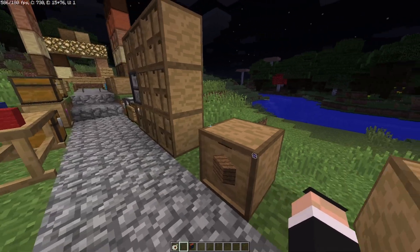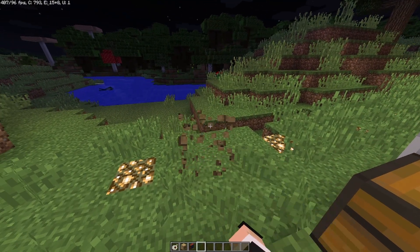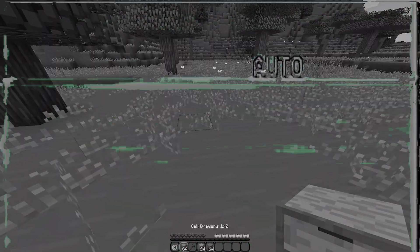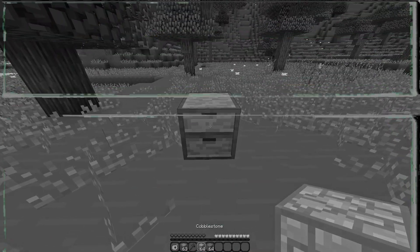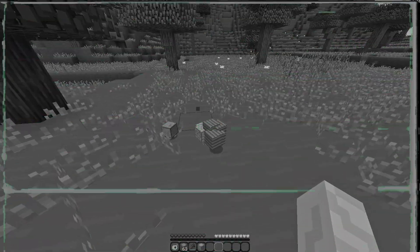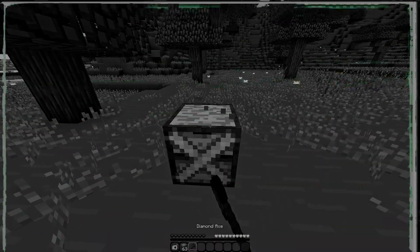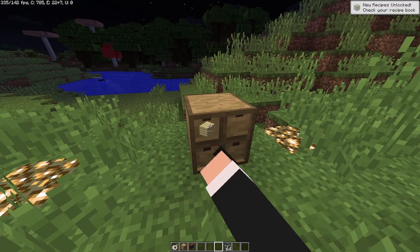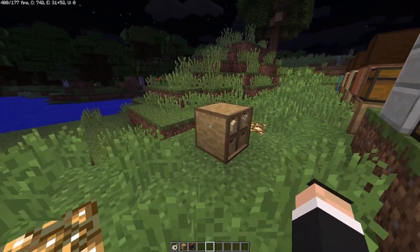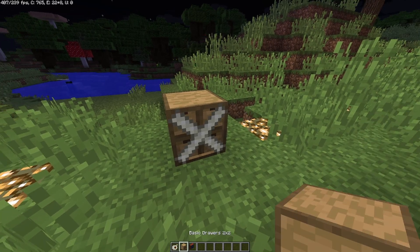The packing table was used back in older versions like 1.7.10 — when you broke a drawer, all the items would flood out. You'd place a drawer in the packing table to seal it with tape so items wouldn't drop. But now in survival mode, when you break a drawer it automatically gives you a pre-packed version with the contents intact, so the packing table is no longer needed.